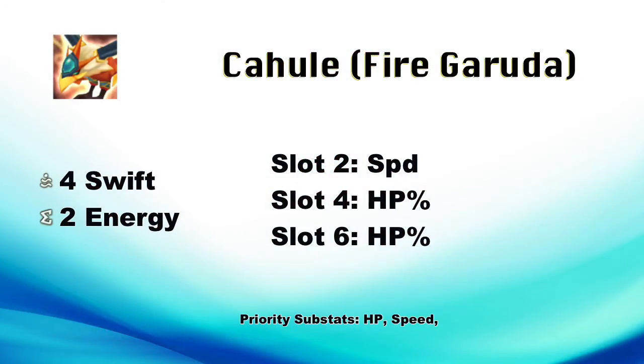Let's talk about the runes. If you were to use this guy - and I mean if - make him identical to Bernard, except probably don't use accuracy in slot 6. You could if you want, because his first and second skills do require accuracy. Overall, swift energy, like Bernard - or I guess swift focus, but swift energy - and then speed, HP, HP; or speed, HP, accuracy if you want.